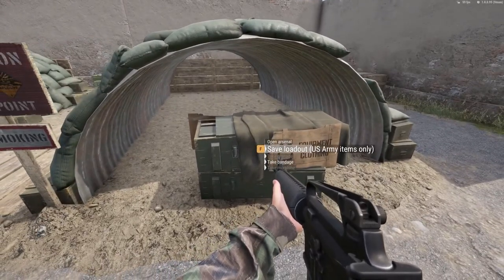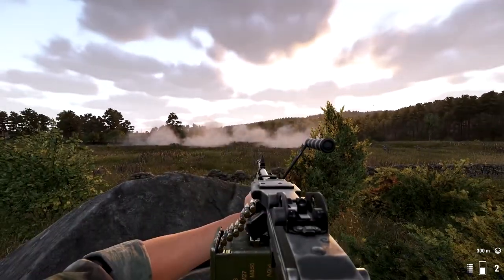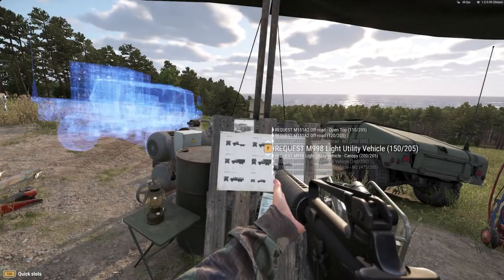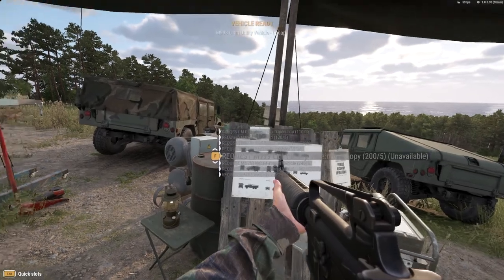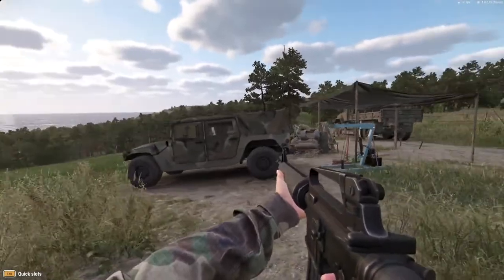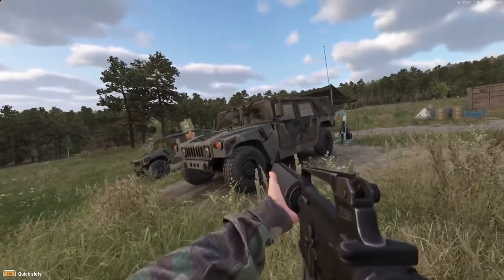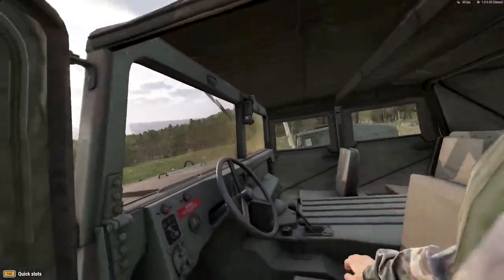Once you've gotten your loadout, be sure to save your configuration for the off chance that you are incapacitated and have to respawn. Once you're ready to head out, take one of the starting vehicles provided, or head over to the vehicle maintenance point — you may have to construct one. Here, you'll have a choice of vehicles based on available supplies and your character's rank. For now, hop in an available vehicle or head out on foot.